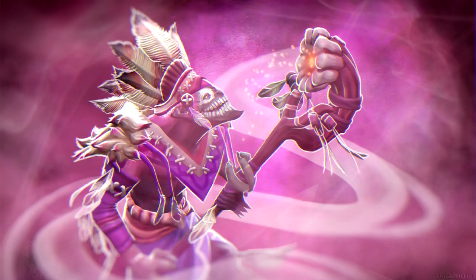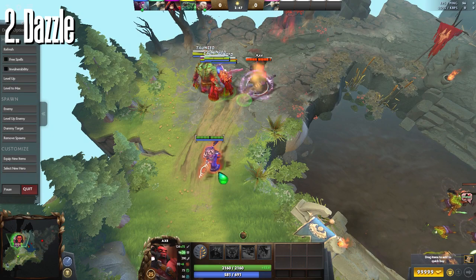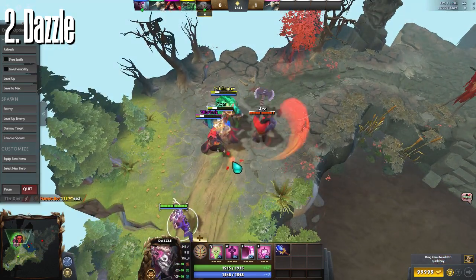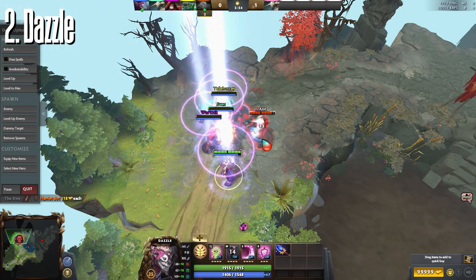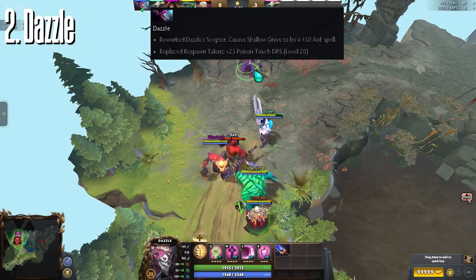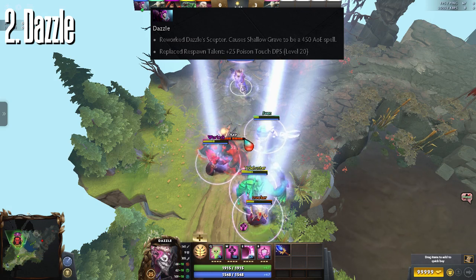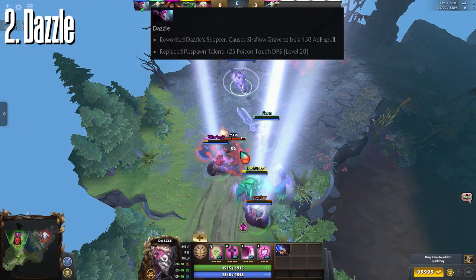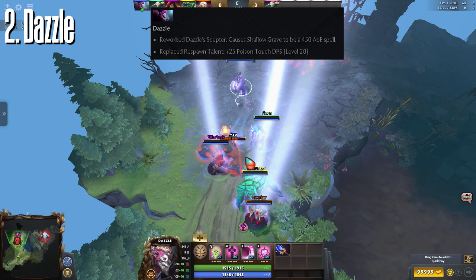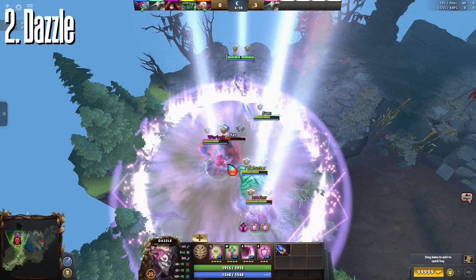Number 2: Dazzle! Moving on to supports, we all know that one of the main objectives of supports is to make sure their carry survives no matter what. Dazzle is a reliable sustain hero to do that. Dazzle's Aghanim's Scepter now causes Shadow Grave to be an AoE skill. This means more teammates will survive! Now they can continue dealing damage and eventually win teamfights. Position yourself well, make sure you time your skills right, and you'd secure your team a win pretty much every match.